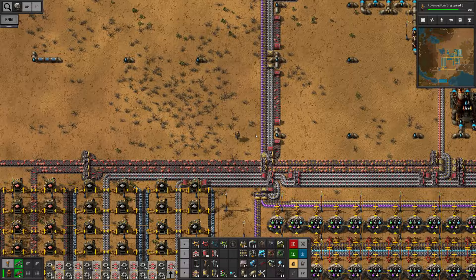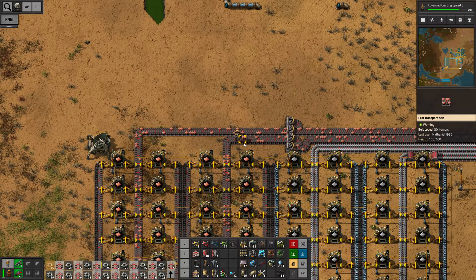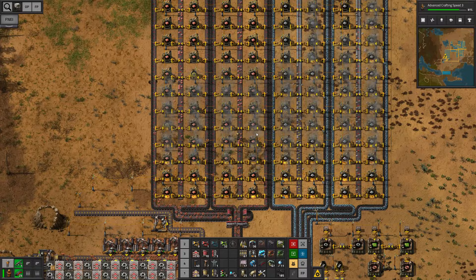Instead of building everything with a fixed ratio right off the bat, I'm going to build something that is expandable. We can now expand the red and blue circuits as long as we need. This is not something that needs to rely on ratios anyway — I only want to mass produce the modules as well as possible. Right now we are lacking copper because our miners slowly but surely are running out of it. I also upgraded everything to red belts and steel furnaces with the copper too, but we only have a few mining drills left.